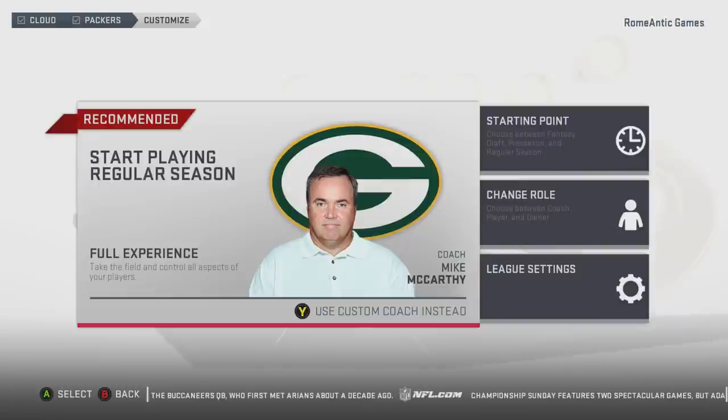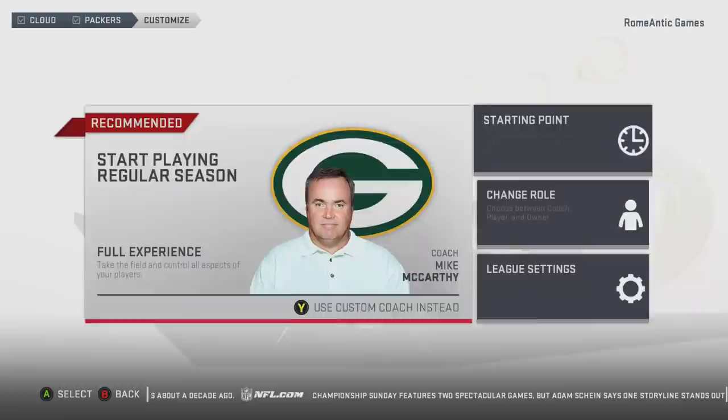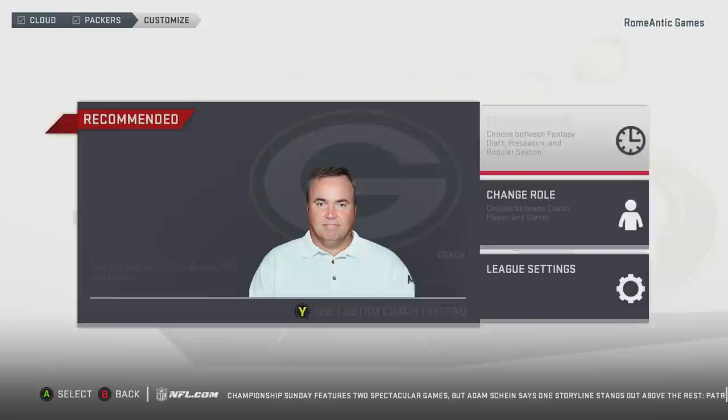What is going on guys? We're back with another video and we are doing another fantasy draft guide. This is going to be the updated regular season finale roster. In case you didn't know how to do it, you have to go to custom rosters when you're loading up a roster for a franchise, then scroll over and click fantasy draft. It's simple as that.